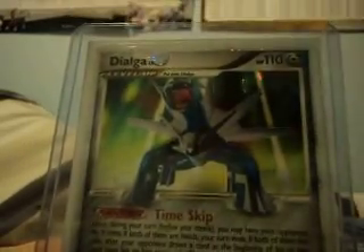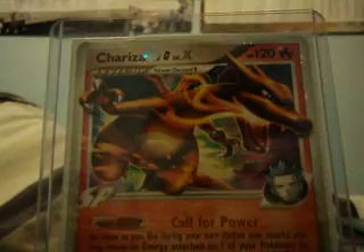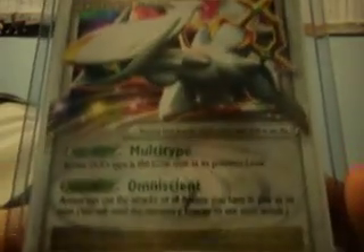Dialga. That looks like a mean Dialga — that looks badass. Shaymin. These are promos. I just don't know if I really want to collect the Promo Level Xs. Charizard, obviously. All nicely mint. And then the last one is Arceus. Look at that — doesn't that look badass?